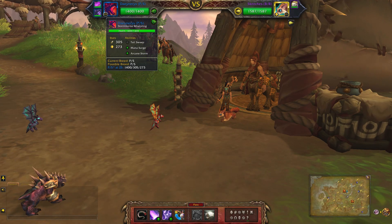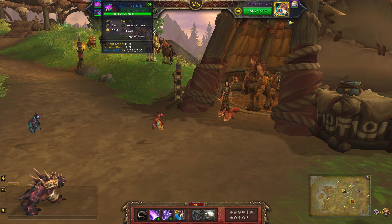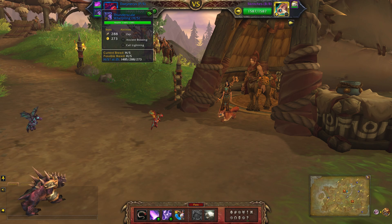For my dragon team, I'll be using the Stormborne Whelpling with Tail Sweep, Mana Surge, and Arcane Storm; followed by Creminius with Arcane Explosion, Pal, and Surge of Power; and lastly the Thunder Scale Whelpling with Zap, Ancient Blessing, and Claw Lightning.